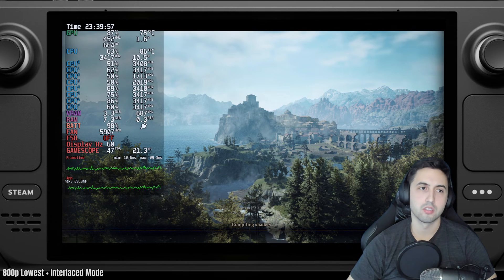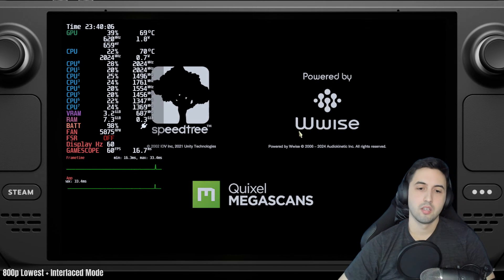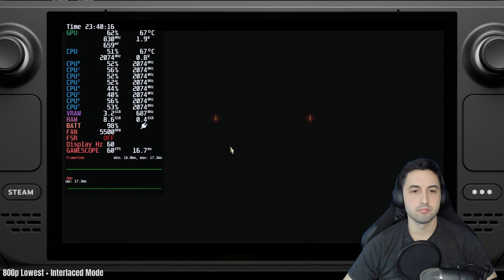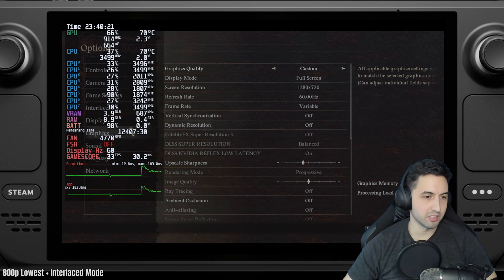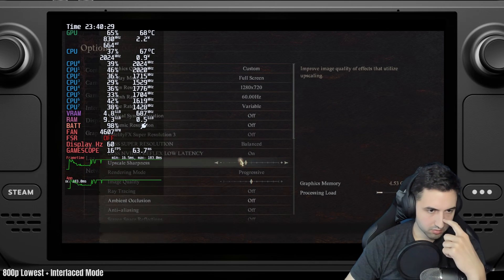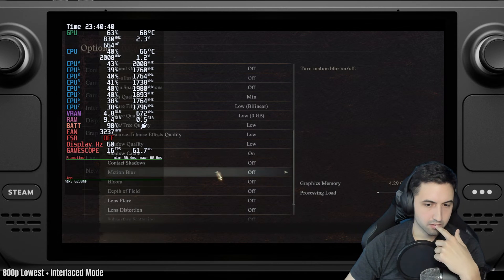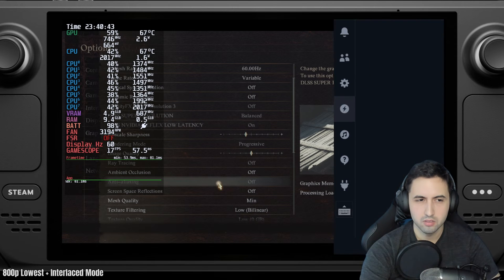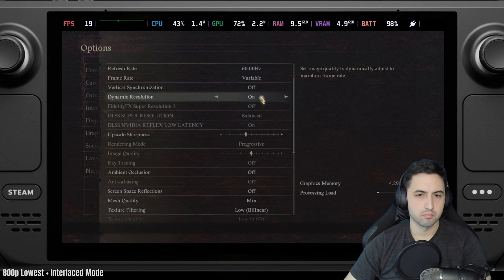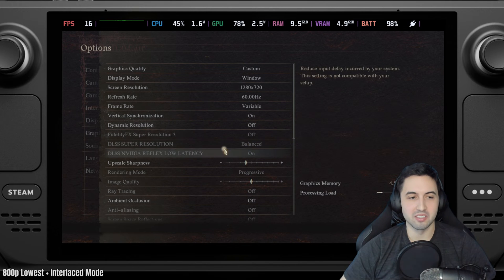Almost done compiling shaders. I already know what settings I'm going to use. The game says 'graphics have been adjusted' — I wonder what it did. It looks like it's at 720p. And wait, why is this locked? This has to be on zero gigabytes, on the lowest setting. Hang on — this doesn't make sense. I think it saved my settings from the PC; it says DLSS Balanced.